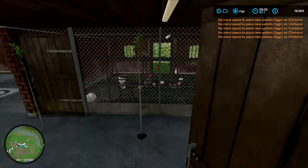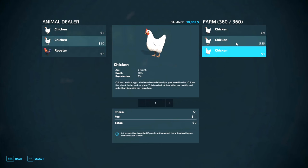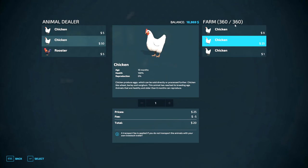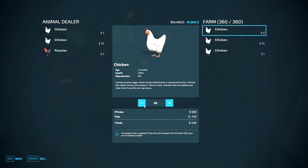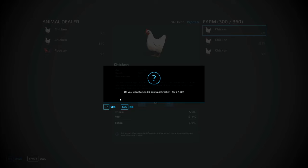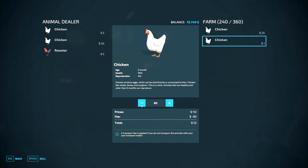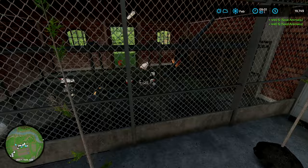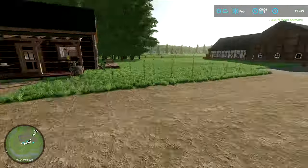I guess that deletes the rest of them, maybe. I wouldn't mind actually selling some chickens as well, because obviously we are actually full now. But it doesn't really make sense — I can sell 60 of these and we'll only get 400. You know what? Actually, that doesn't matter. Let's do that. Let's go ahead and sell another 60. There we go. Another 400. We got a little bit of money out of that.